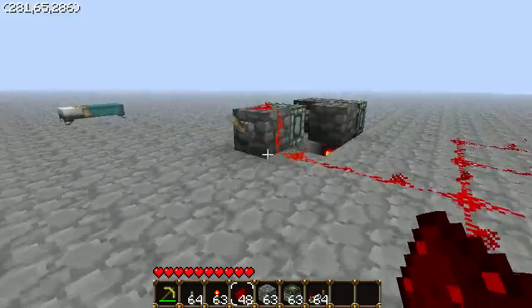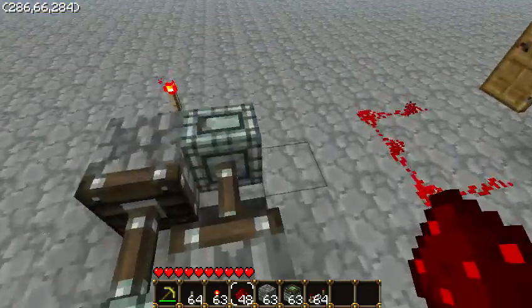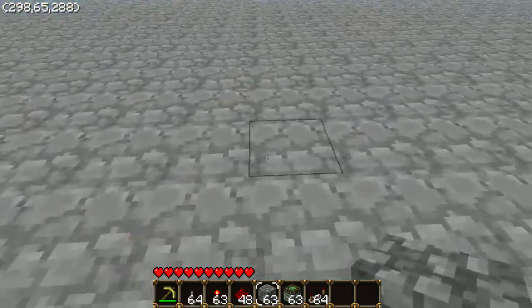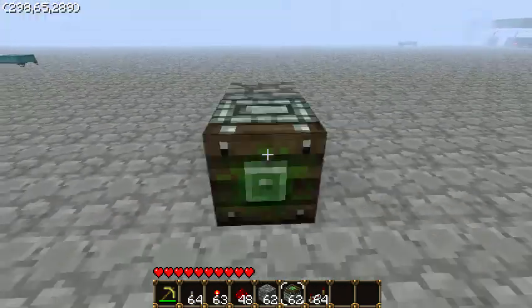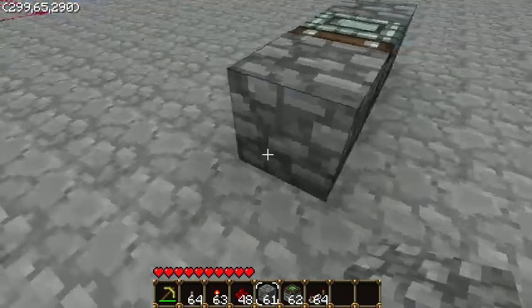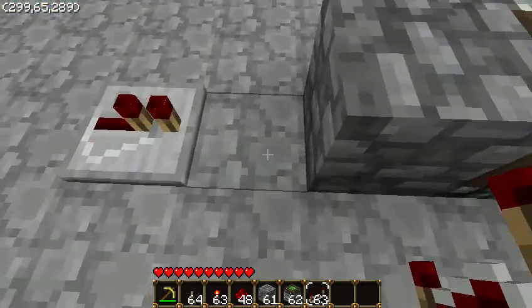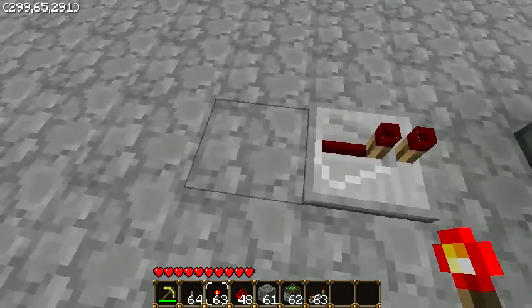So I'm going to show you how to make this, in case you want to use it for some annoying contraption or something with some doors to make someone angry. To start, you place a cobblestone block, then the piston, then another cobblestone block, followed by the repeater. And you want to leave a one-block gap right here, then a torch.